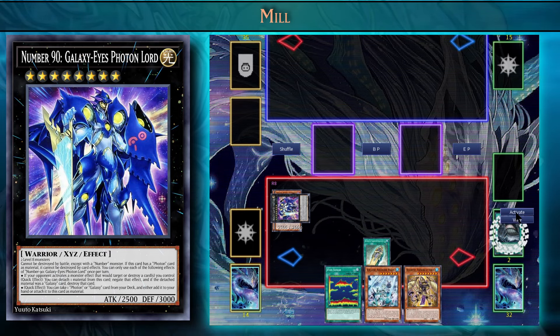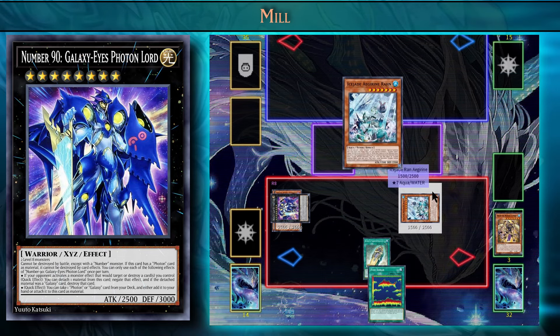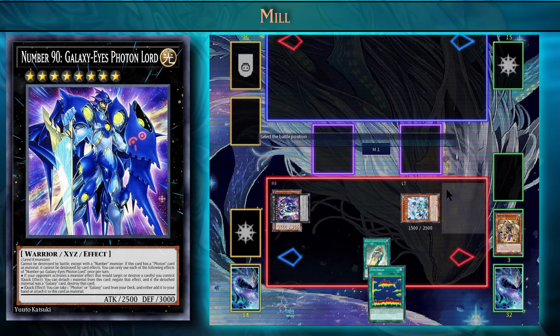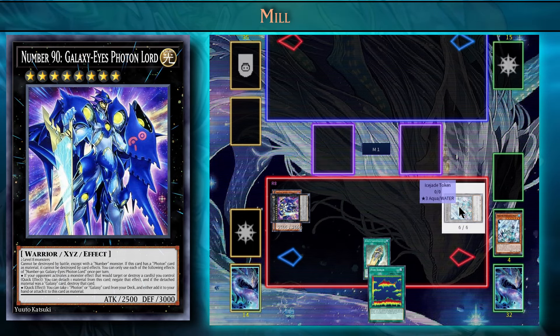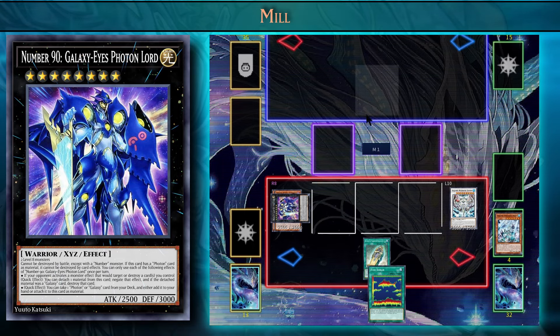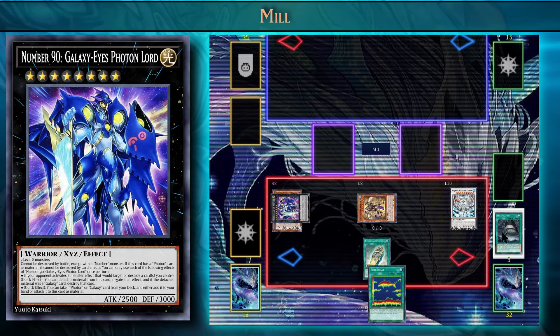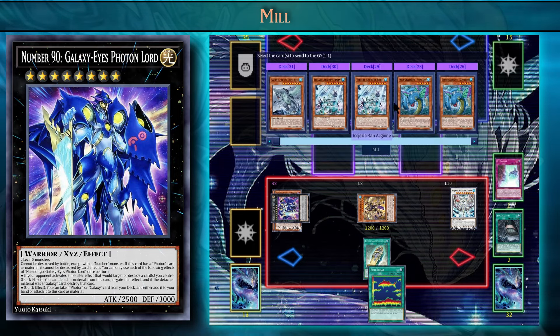Another thing to note here is that if you do happen to have Horus monsters in your hand, you can always just discard one of them with your Ice Shade Rawn because it is a water type. We'll activate Ice Shade Rawn to discard Duwamatef and special summon a token, then synchro into Jameer with Rawn and the token. Then we can special summon that Horus water monster from the graveyard and banish the Ice Barrier trap card from our graveyard.